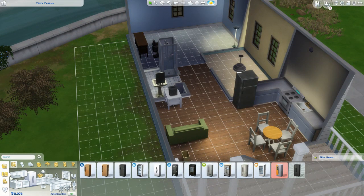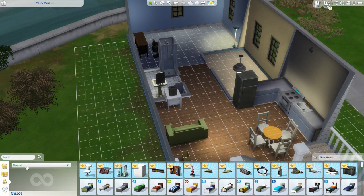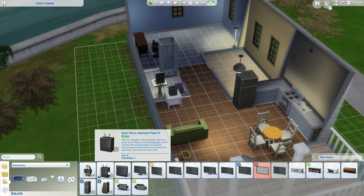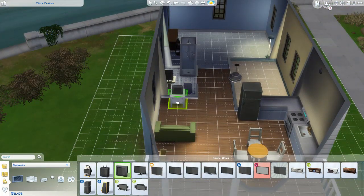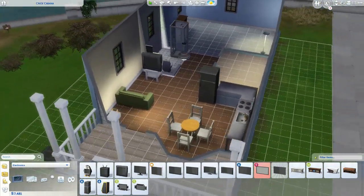One gripe I have is that nothing really matches - you'll have similar things but not exact matching sets, which is annoying. The countertops are one set of colours but the appliances don't match exactly. Anyway, we'll leave the table - it's okay and doesn't need changing. For the TV, let's go to the living room. The next size TV is the 900 simoleon one. We'll click on it and place it. If you think it's a bit small, while you're still holding it, click the right square bracket - the one next to the Enter key - and it will increase the size.